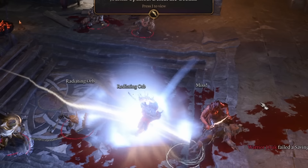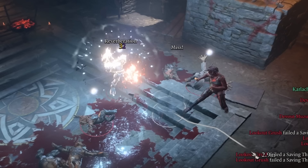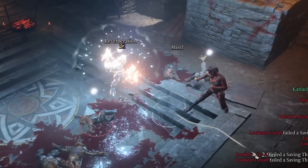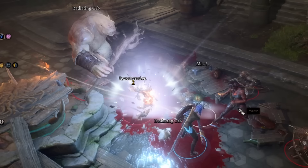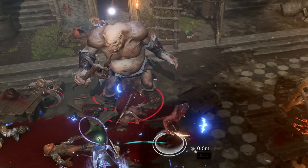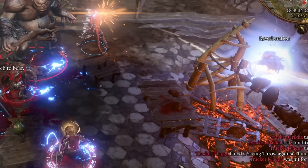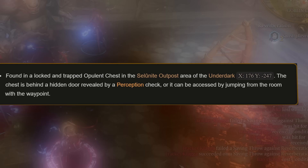The next item is the Holy Lance Helm, picked up at the Rosymourne Monastery. It states that creatures who miss their attacks against the wearer must make a dexterity saving throw or take 1d4 radiant damage. It also gives you a plus one bonus to constitution saving throws. Then we have the Luminous Armor, which has the radiant shockwave property — when the wearer deals radiant damage, they cause a radiant shockwave that applies radiant orb to all affected entities within a three-meter radius. Radiant orb is a stacking debuff that adds negative one to attack rolls per stack.